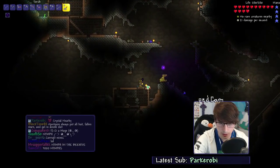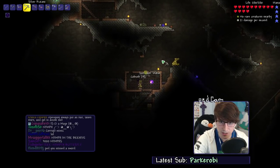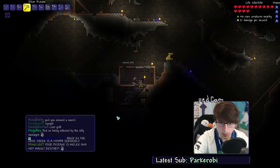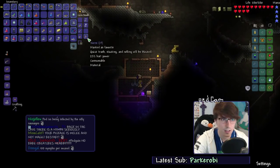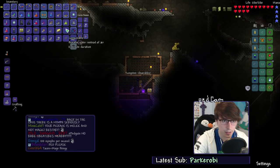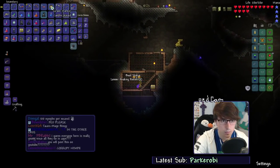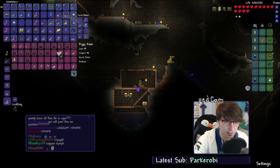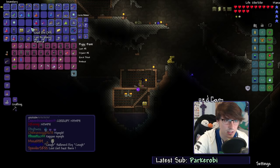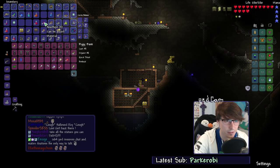Let's go in the treasure first. Another sunflower statue - should I be taking all these statues? I've been taking so many. Now my inventory gets so full so fast. Actually, I do have a piggy bank on me, so I can work that out. Yeah, I can just throw the piggy bank down and throw all the statues in there. I really need to make a decoration chest on the surface.